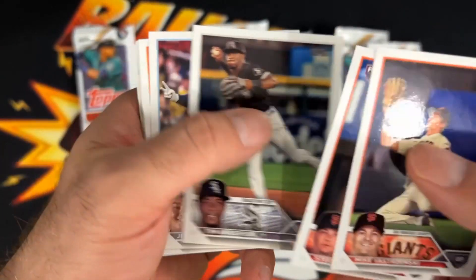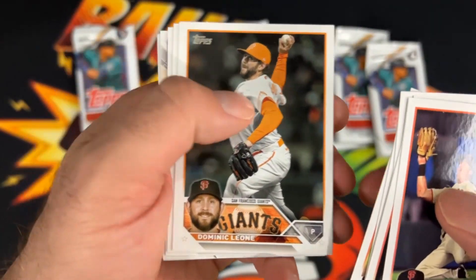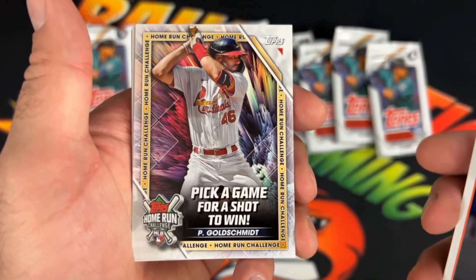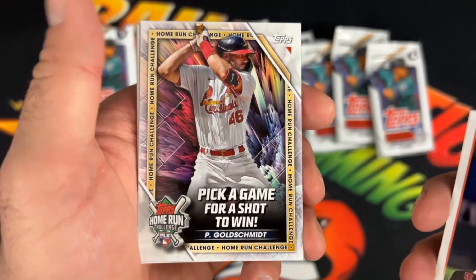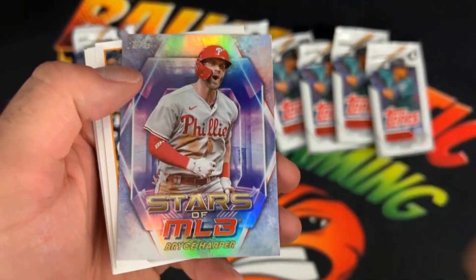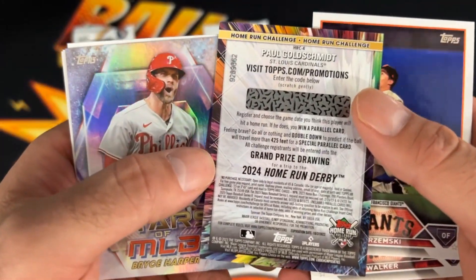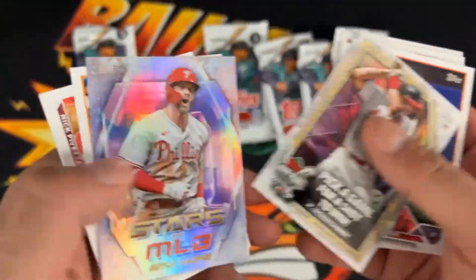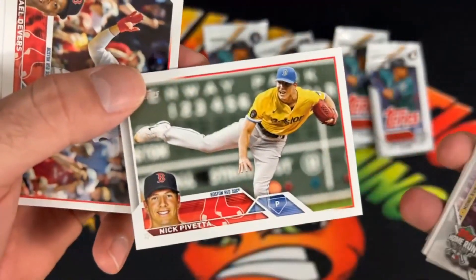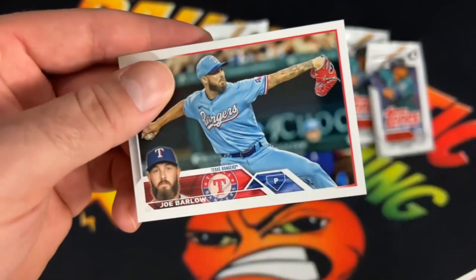Starting off here — Tim Anderson, Jai Man Choi, Hunter Brown, Dominic Leone, Matt Duffy, Bryson Stout. There's a pick-a-game promo as well. Goldschmidt. And Bryce Harper — nice, Stars of the MLB. On the back there's a chance to do something, we'll have to check that out. Then Ronnie Garcia, Nick Pavetti, Raphael Devers, and Joe Barlow. That's it for that first pack.